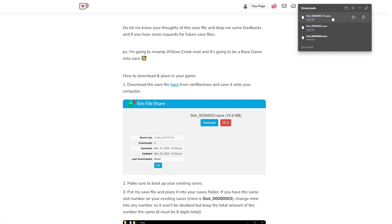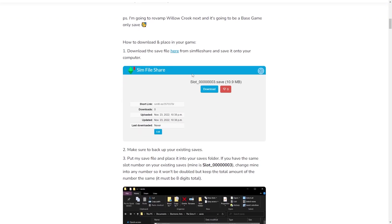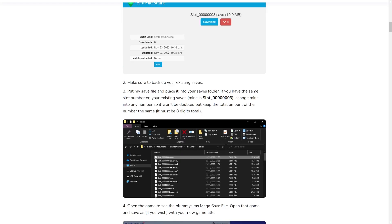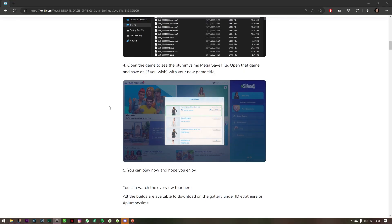It's not going to be an individual save file for Oasis Springs only. This is the download link for the save, and it'll bring you to Sim File Share. Everything is here — it basically auto-downloads, but if you don't get an auto download, simply click the link and it will bring you to Sim File Share. Hit the download button, and once you save it into your save folder, you can safely close the windows.